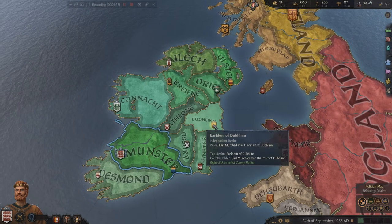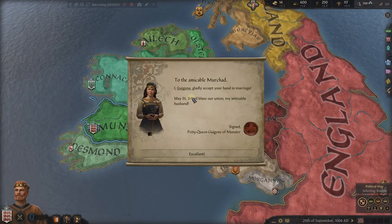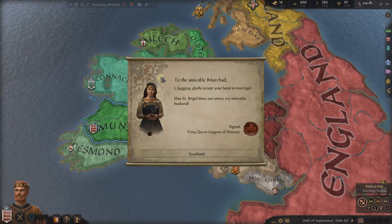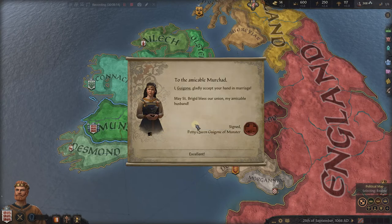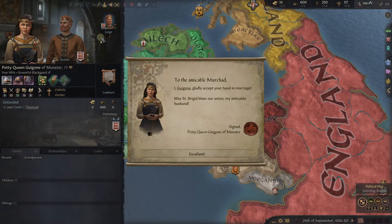We hit Excellent — we're going to have a royal marriage. Then we get another message right away: 'To the amicable Merchad, I Gugon gladly accept your hand in marriage.' She gets to decide that because she doesn't really have a liege — she is lowborn. She is one of our subjects, so technically we are her lord and master. We can decide whether she gets married or not. She is Catholic, and she's part of the Ossetan culture.